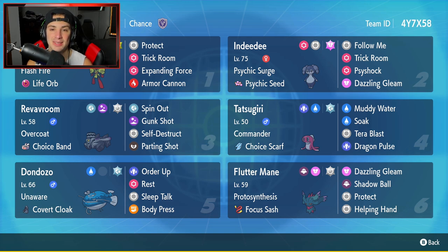Third Pokemon on today's team is going to be the star of the show - it is going to be Choice Band Revavroom. Overcoat as its ability. It has Spin Out and Gunk Shot for two attacking moves. It has Self-Destruct if we want to just blow up and deal a bunch of damage, plus we have that Normal Tera type to give that damage boost. And last but not least, Parting Shot to dip out and give a nice attack and special attack drop.